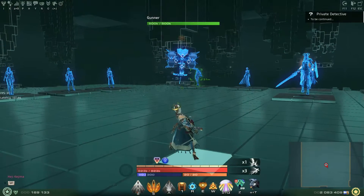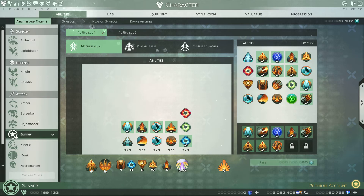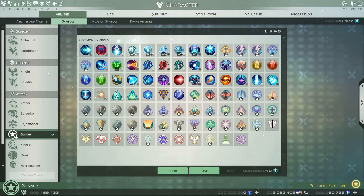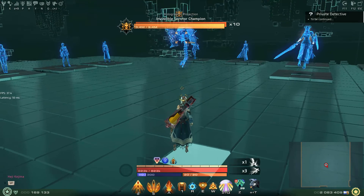So let's now see how much damage we do in a normal rotation. Let's go back to my symbols, reset it, and add all my symbols. Okay, all my symbols are added — let's do just some normal rotation.